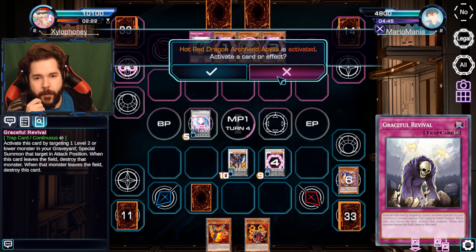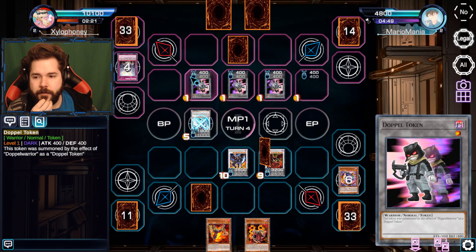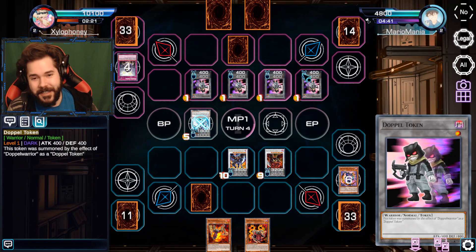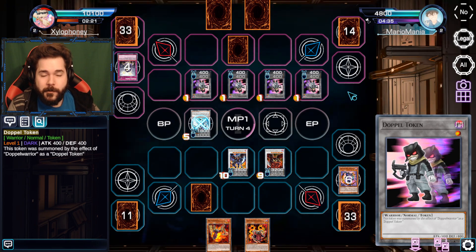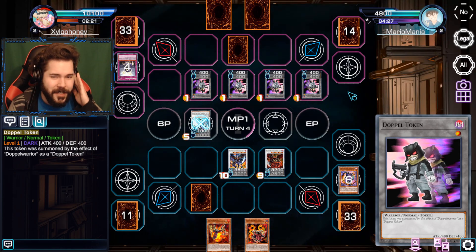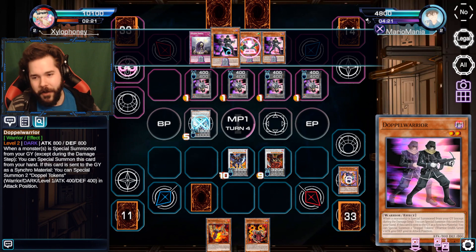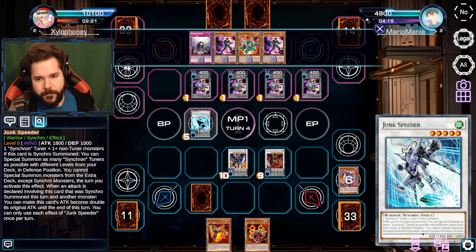I'm going to negate Junk Speeder's effect - I hope you just have a bunch of non-tuner material on the field. You'd be right! You know what, probably an unpopular opinion - playing Yu-Gi-Oh is so much fun when you don't know what the cards do, because you just make an educated guess. The worst thing is I was kind of hoping you'd be patient because then I could have brought out Excel Synchron as a Synchro Tuner. I know there's a lot to be afraid of in there, so I was waiting for an opportunity to pop it early.